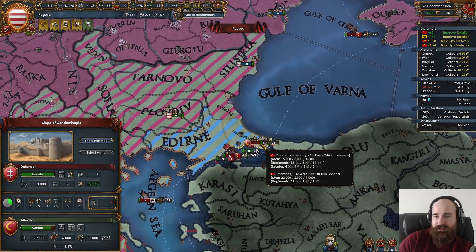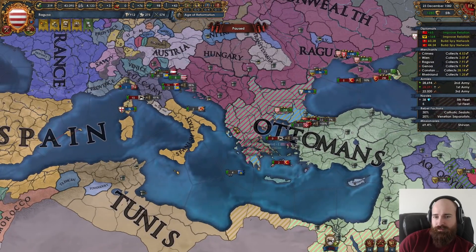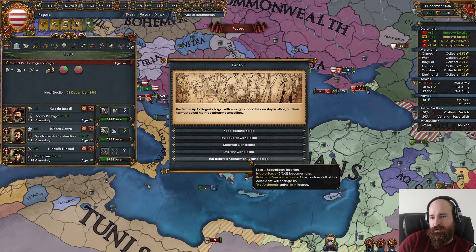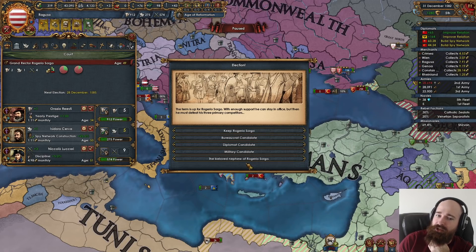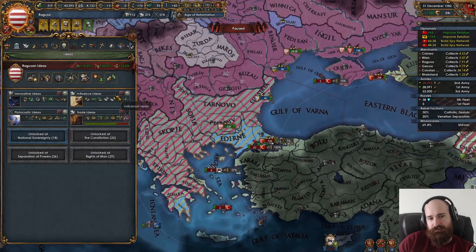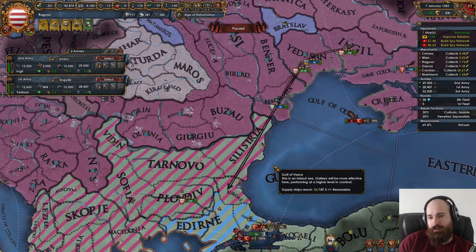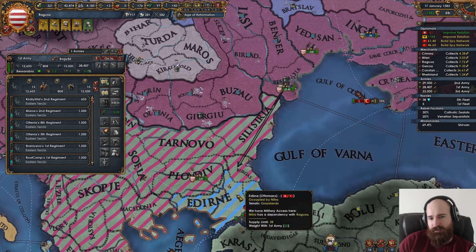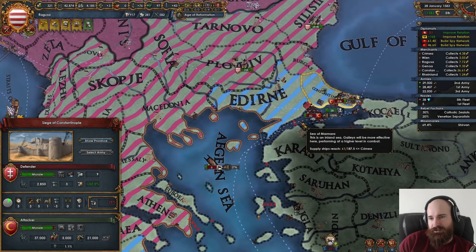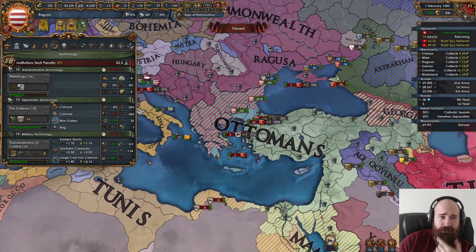We need offensive ideas. 63,000 Ottomans. We have 4 war score against the Ottomans right now. We need to re-elect because we're too high on republican tradition. A 2-2-2 candidate — he's not guaranteed to be age 30 but he should be quite young. He is age 35, that's pretty good. He's secretive. Let's wait until he gets a few more stat points before we actually turn him into a general. We've got 45-day siege stacks, so Nitra's doing a good job, but Constance Noble is already at 28% chance — he's probably going to get the fort back.